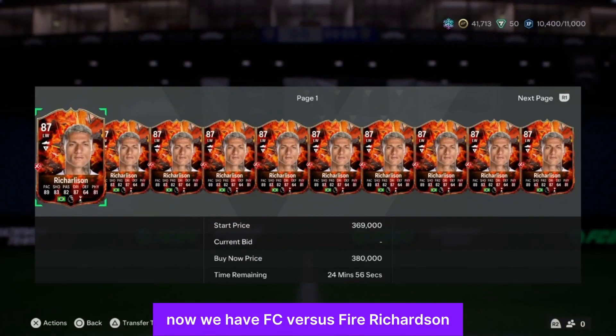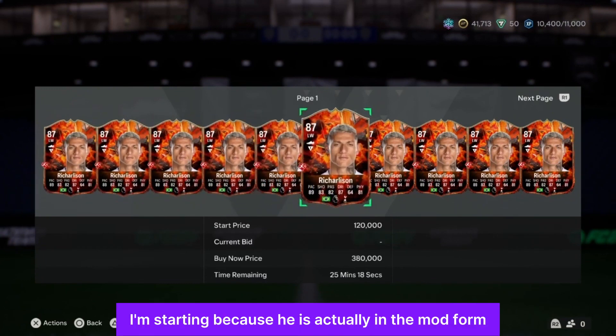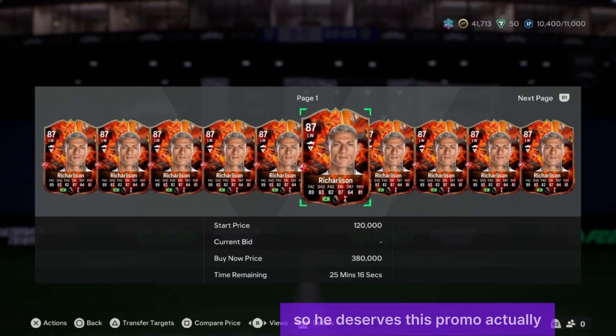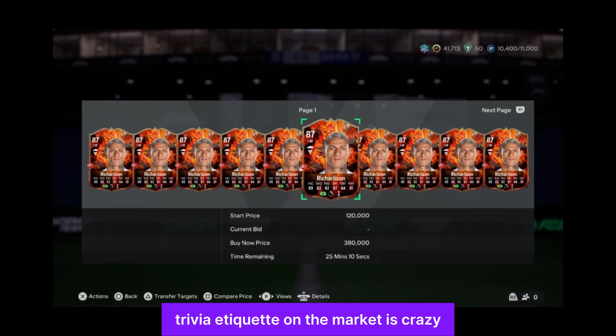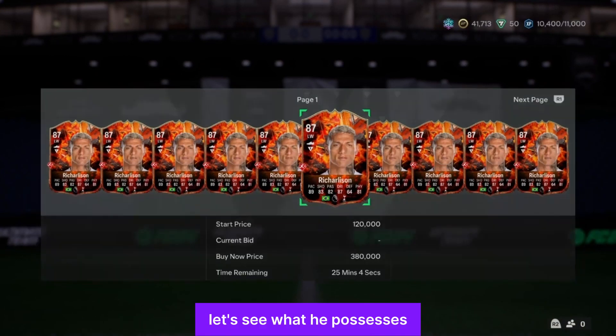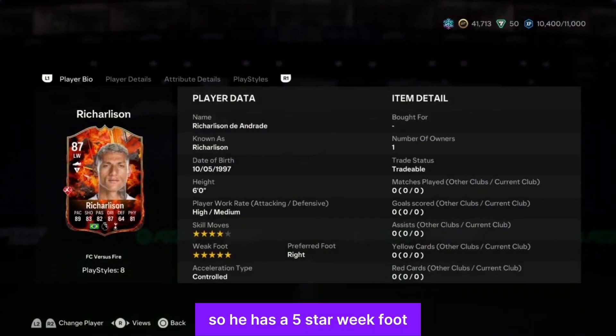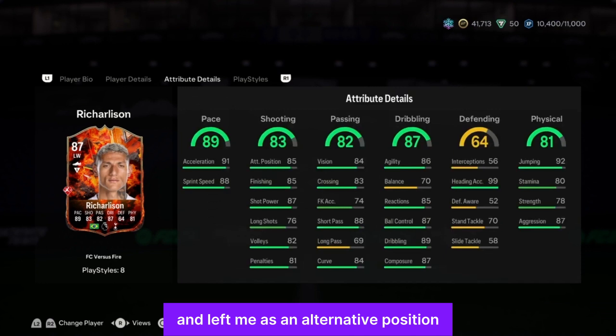Now we have FC vs Fire Richarlison — this is an 87-rated left wing. I'm starting with him because he is actually in mad form, so he deserves this promo. 380k on the market is crazy — I thought it was going to be higher. Let's see what he possesses. He has a five-star weak foot, four-star skill moves. He's a left winger who can also play right wing as an alternative position.